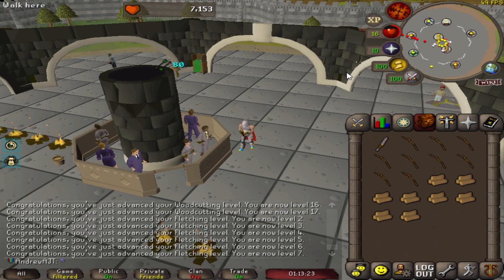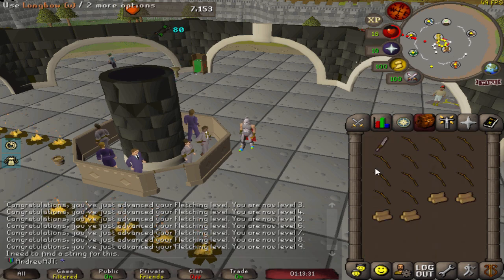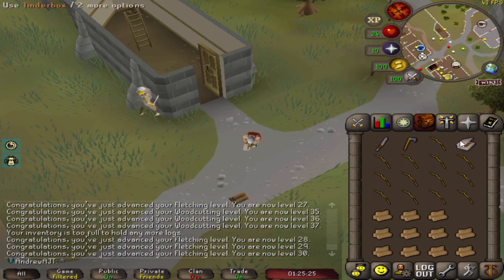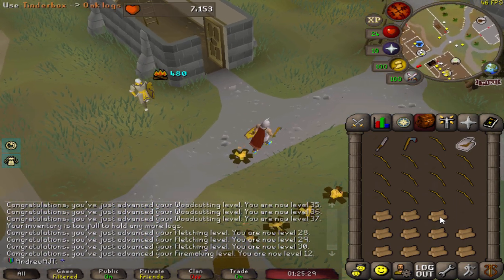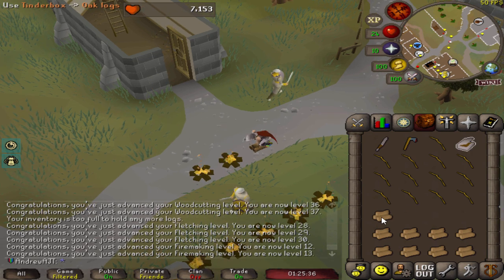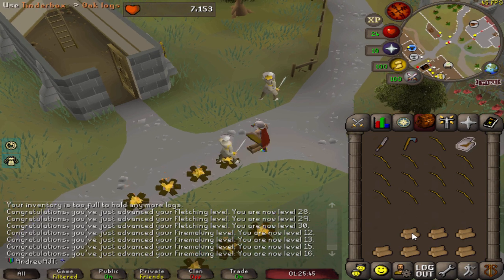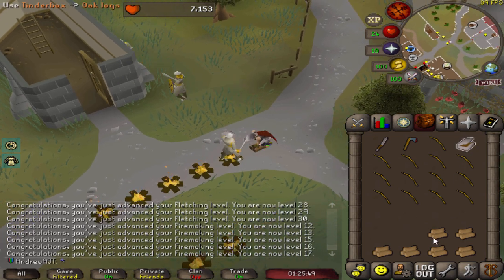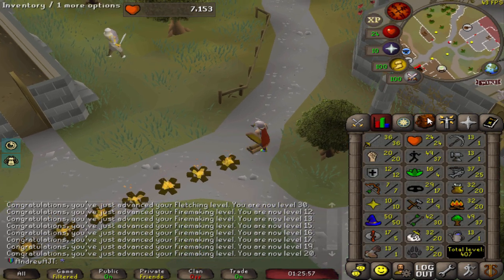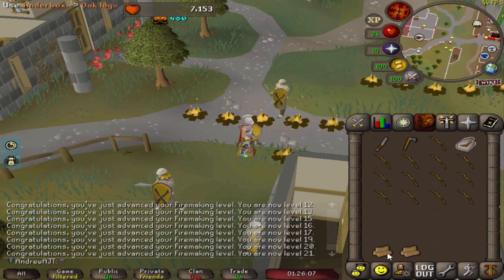The woodcutting is just going to be faster because you have that permanent plus 12 boost, and you can skip to using some of the better axes right away, or burning some of the better logs right away, because the boost does apply for that. Fletching in particular seems to be an important one because my friend suggested it as a way to get some GP. These early bows are not going to sell for much, but eventually if I can start making things like unstrung long bows I'll be able to alch them for quite a bit of GP.